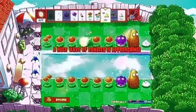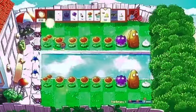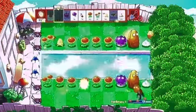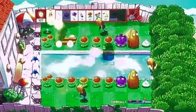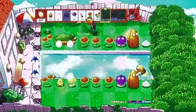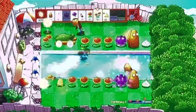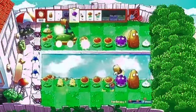Next you want to add some Cob Cannons. Add one Cob Cannon in this place right here, then add another right here. The reason for the Cob Cannons is in case you get a tougher zombie — for example, a Tallnut Zombie or a Walnut Zombie. You'll be able to stay safe from them by using the Cob Cannons to kill them, since the Gloomshrooms just aren't enough.